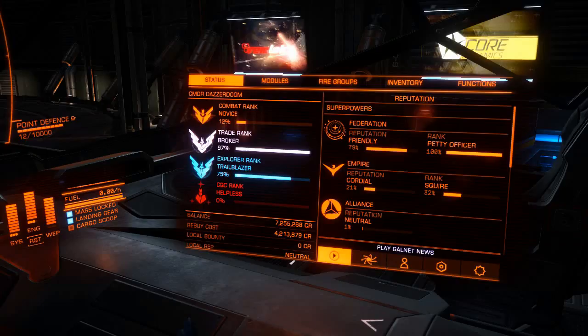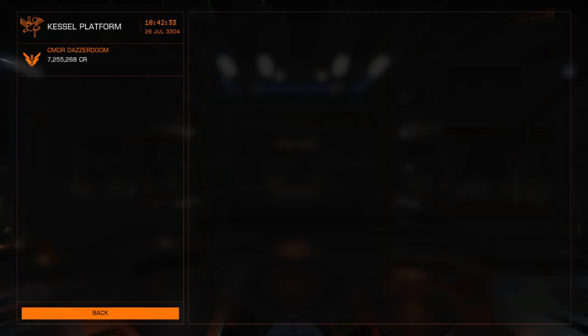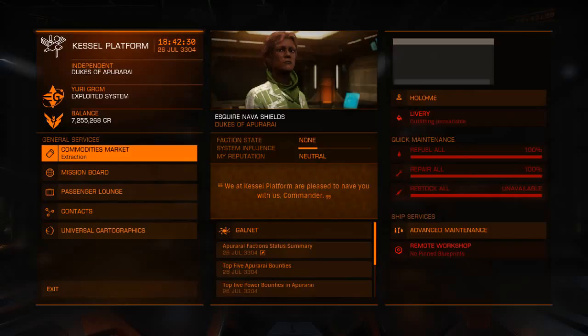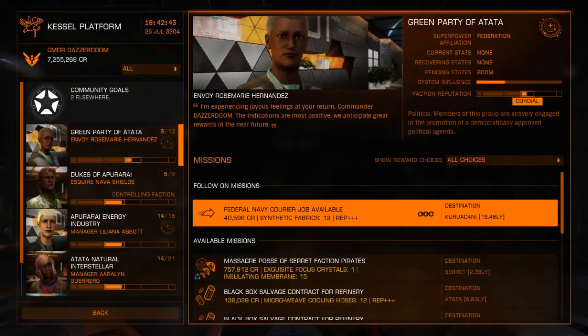If I go into the starport services and if I look on the mission board, the first person on the list is part of the Federation and is offering me a follow-on mission. And you can tell it's a follow-on mission by that symbol there of three chains. And this particular follow-on mission is a courier job.